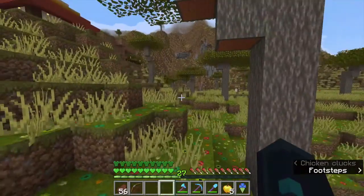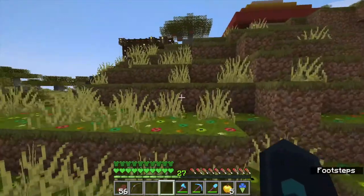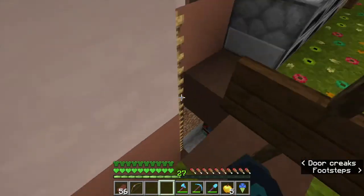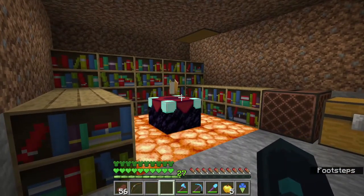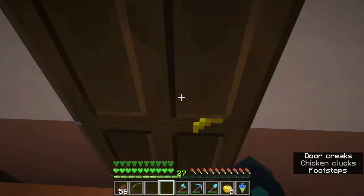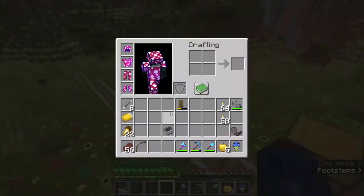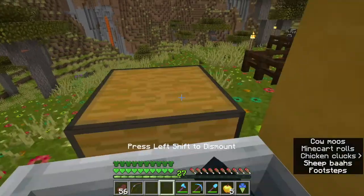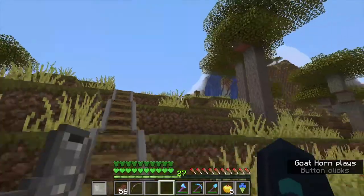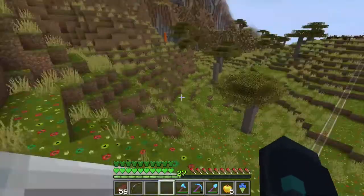There's a skeleton spawner down that way that he just fixed up and made operational in case we needed a little extra XP. His house has the enchanting table set up, so this is where I've been going to enchant my stuff and get everything all organized. Very huge on his part.